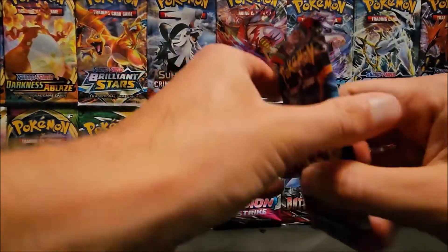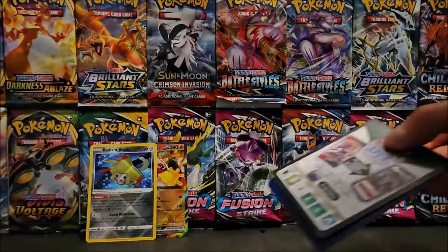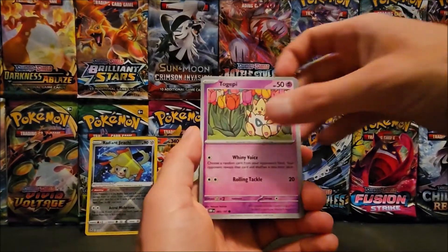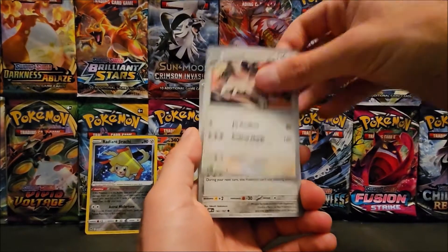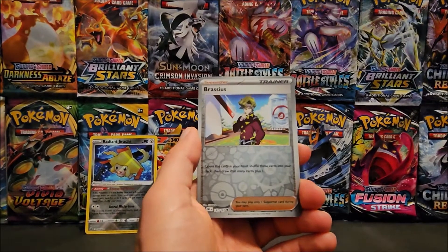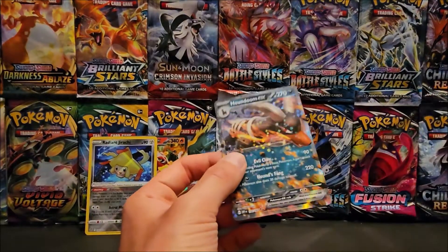We've got one more pack left. So far just one Ultra Rare pulled out of this tin. We got Psychic Energy, Lechonk, Phantump, Lampent, Gloom, Ralts, Skarmory, Wugtrio, Eevee, Primeape Reverse, and a Houndoom EX to end off the openings.